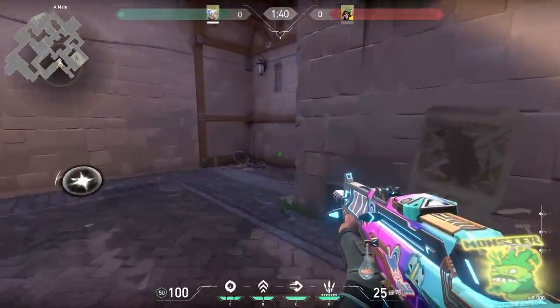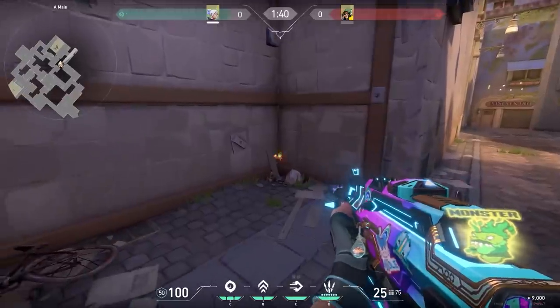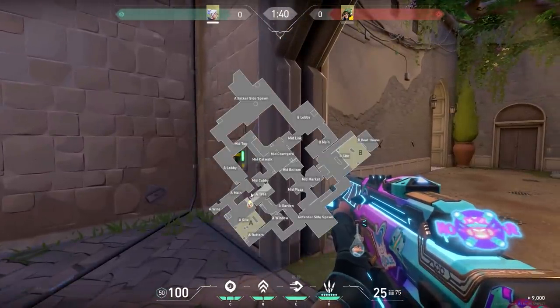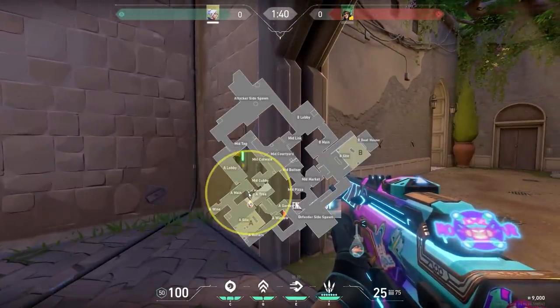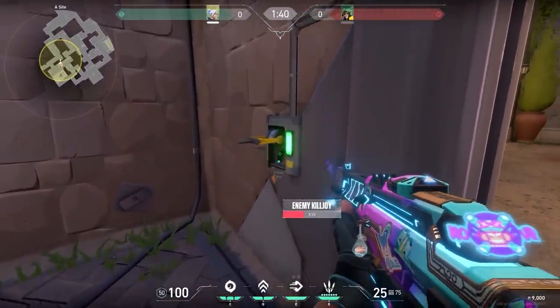Here's a nice wallbang spot on Ascent to kill the Killjoy ult. This spot is a common place to put down the Killjoy ult. If you want to counter this, just ping it on the map and shoot through the lever. Aim on your ping and it will hit the Killjoy ultimate. Just be careful that nobody is pushing A long, but often the enemies will wait with pushing until the ult is activated.